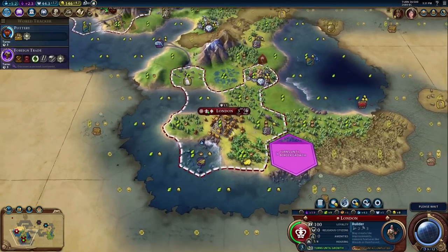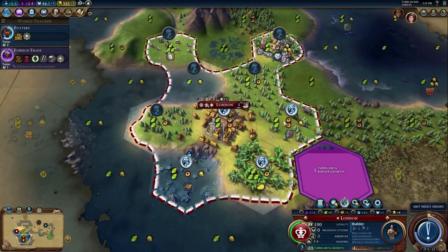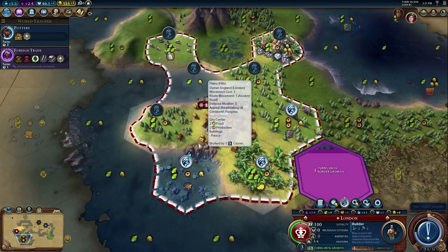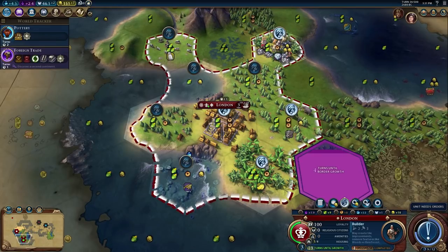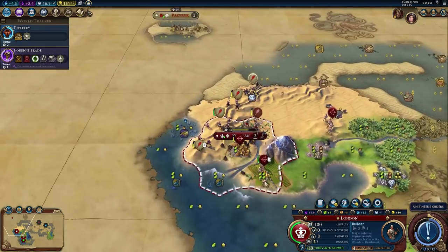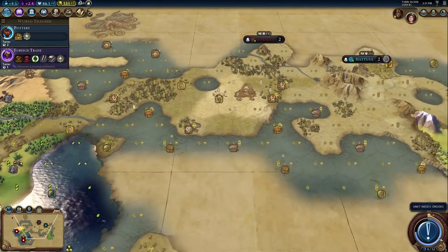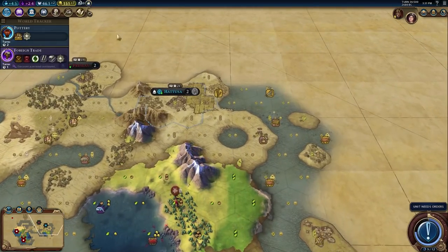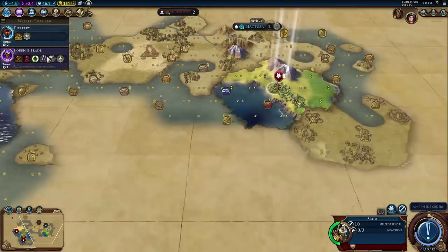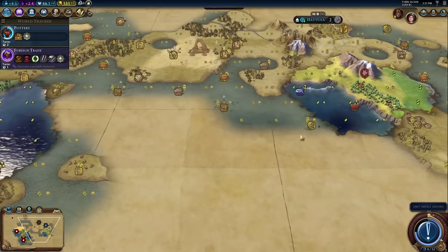We should pay attention to what tiles we're working. We're working several tiles — give me extra gold rather than the one science from the turtles. I mean, one science is nice but not that nice. Where did the encampment spawn? Found it — that's fine. Let's move the scout north to explore. I see borders up there — it looks like Zulu honestly.